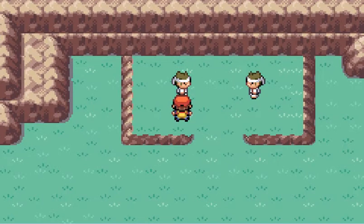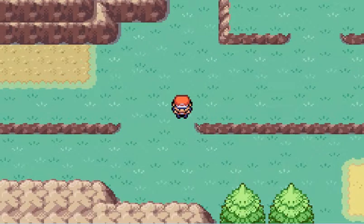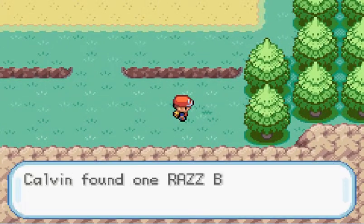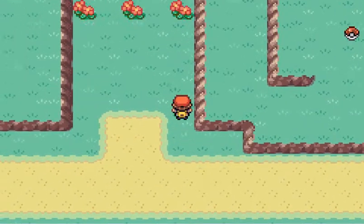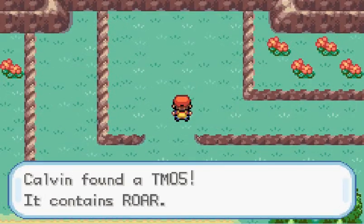These two are Move Tutors. He will teach you Mega Punch, which is a Normal-type move with 80 power, 80 accuracy, and 20 PP. He'll teach you Mega Kick, which has 120 power, 70 accuracy, and 5 PP — also a Normal-type move. Don't get them, unless you desperately need a Normal-type move, are soloing with Charmander, or have a Mankey and want to teach it one of those moves.